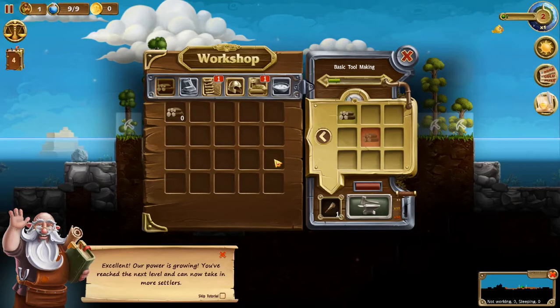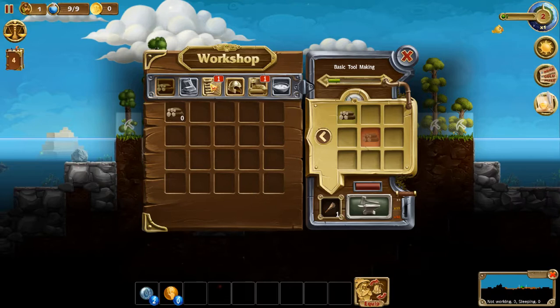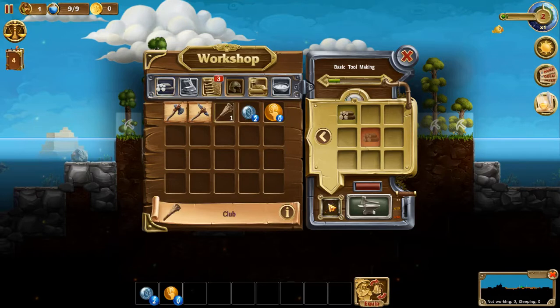Excellent. Our power is growing. You've reached the next level and can now take in more settlers. Later you can craft other tools and items. For now, let's equip somebody with this new club. That will show you something that you know — it does not tell you how to do. That's how to disassemble. That's what you get for a common level two.